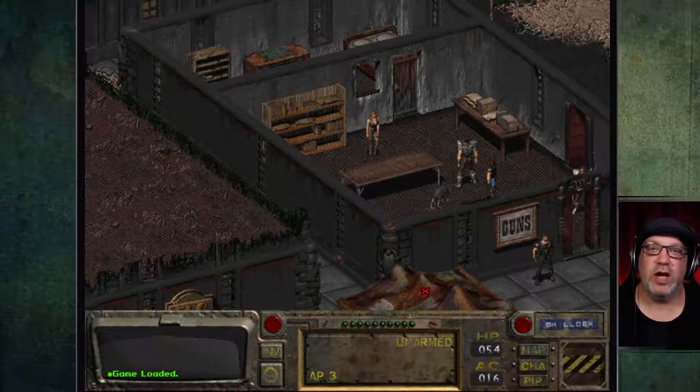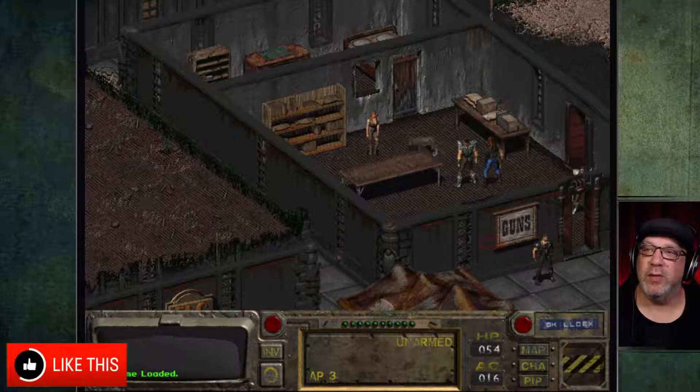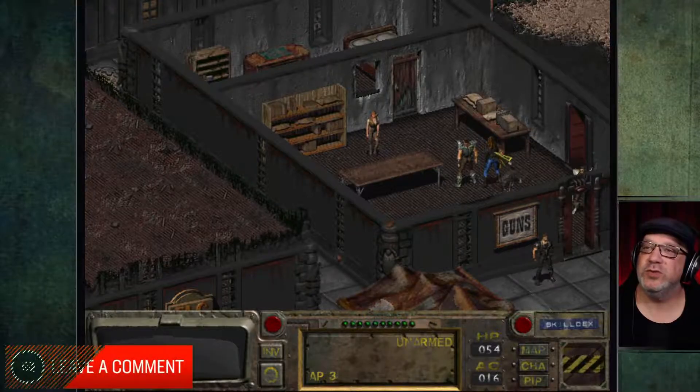Hello everyone, I'm the Old Guy and welcome back to my let's play Fallout. This is episode 17 and we're in the Hub. We're going to do some trading today here at the beginning of this episode.